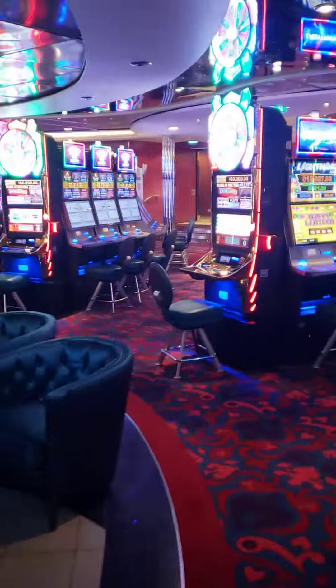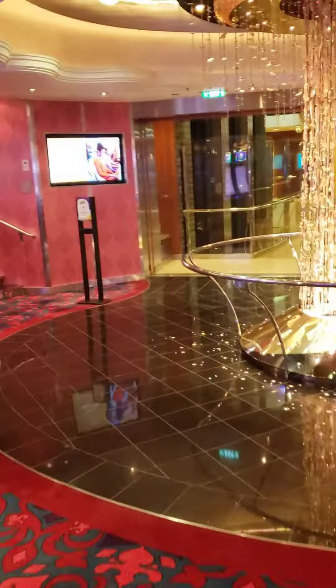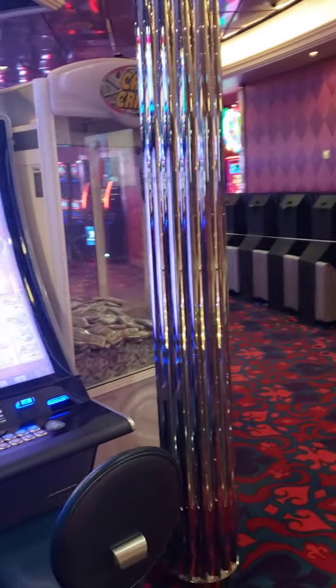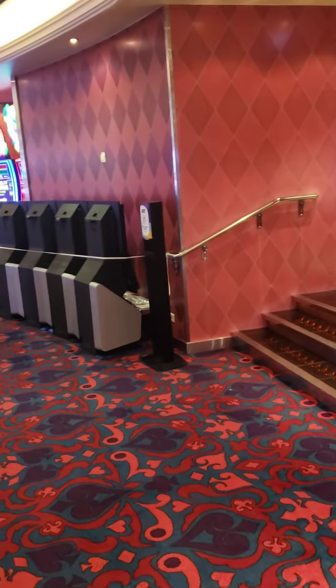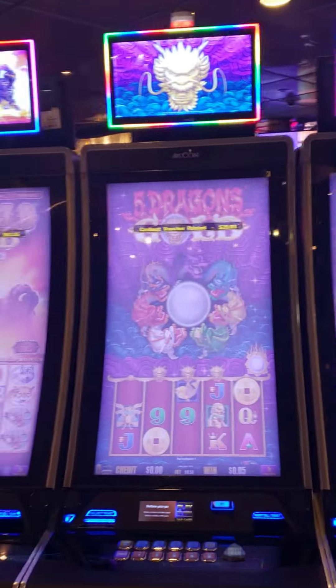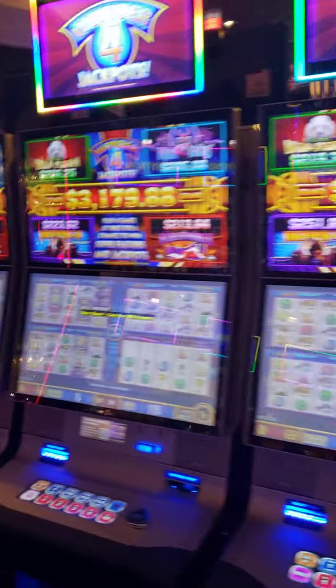We're going to start on the front again, just because it keeps me less confused. Remember we're not doing tables in this video in the main casino — we will do it in the Golden Room but not the main. It looks like they are either installing or getting rid of machines right there. Over here on the smoking side, we got Wonder 4 Jackpots — Miss Kitty is on this one.